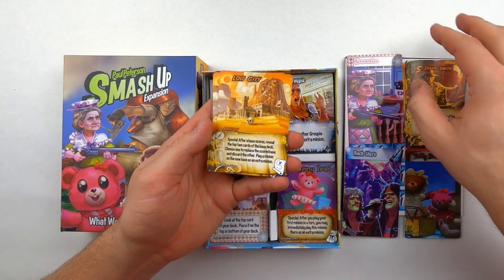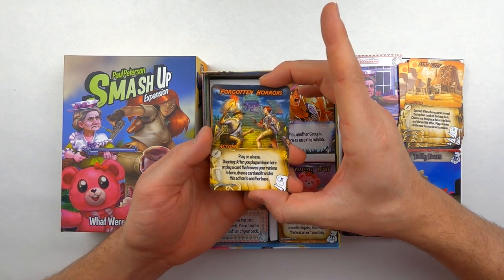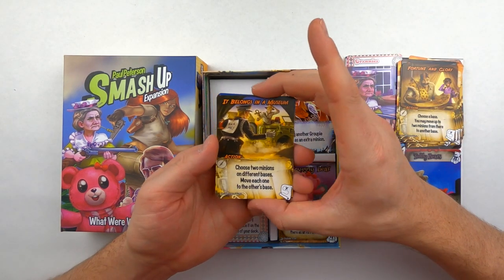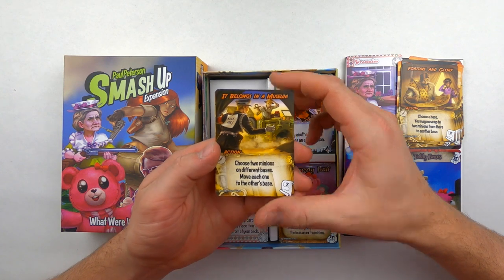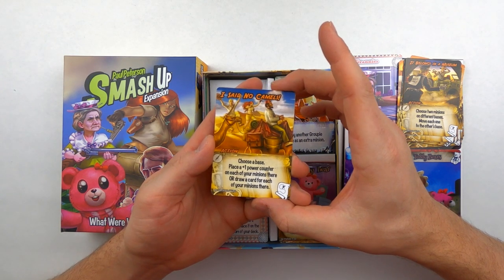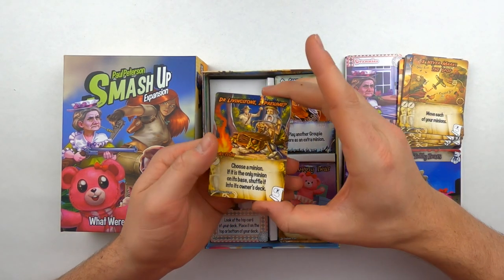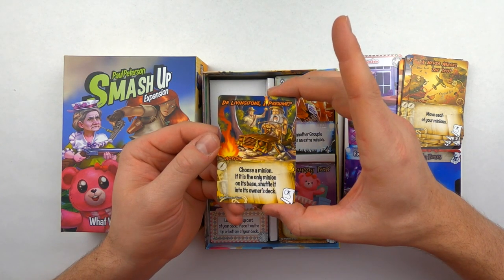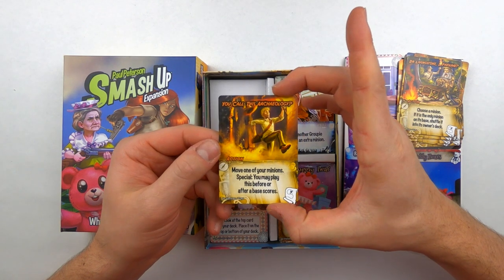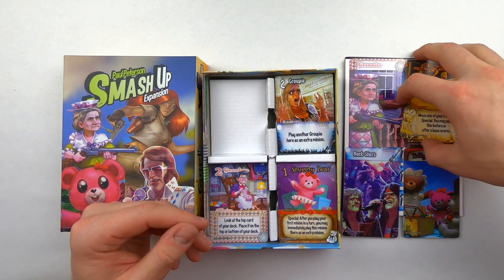Moving on into our actions for the Explorers, we've got the Lost City, the Forgotten Horrors, Fortune and Glory, It Belongs in a Museum — these are like straight out of a movie, as if Indiana Jones just hopped onto this. X Never Marks the Spot, Dr. Livingstone I Presume, and for the last action, You Call This Archaeology? — Indiana Jones running for his life, which usually happens. So that is the Explorers faction.